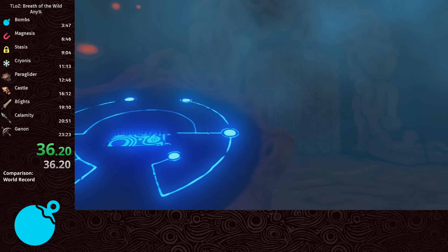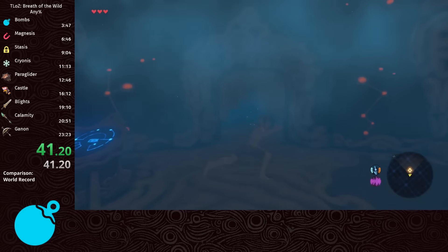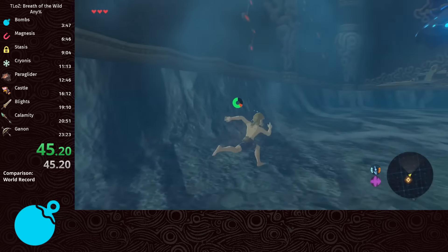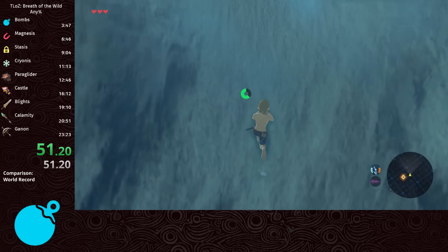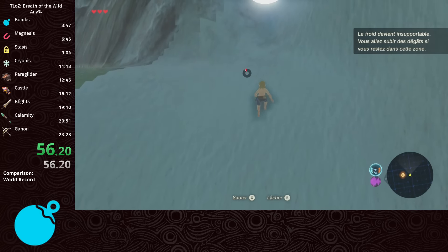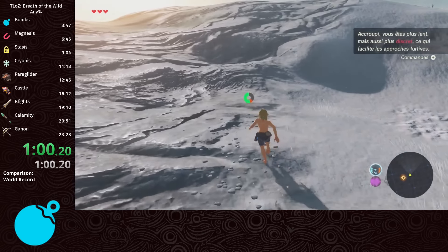The first major skip is clipping out of the Shrine of Resurrection. By running into the corner and using the scope with a precise camera angle, we turn Link around instantaneously, putting him on the other side of the wall. This skips all the long cutscenes we would normally watch walking out the front door. It also locks the time of day cycle, keeping Hyrule at a nice 5:15am, which isn't really relevant for any percent, but some longer categories benefit from the lack of weather and stall enemies.